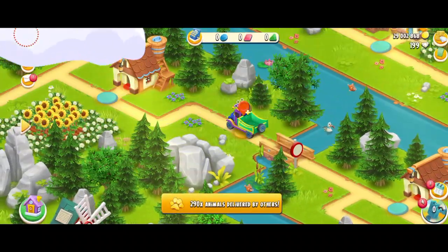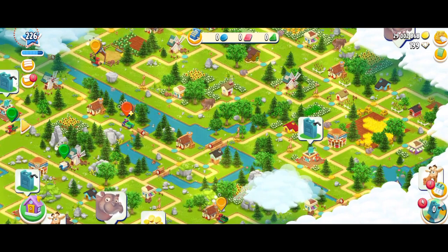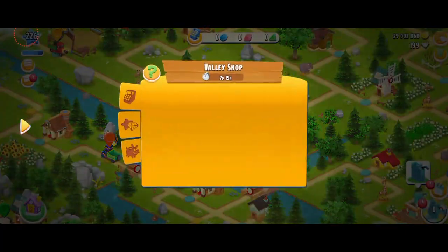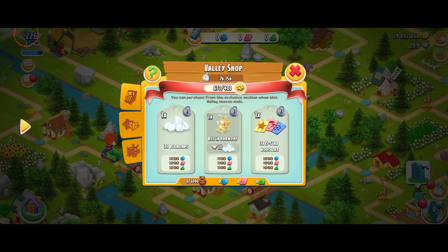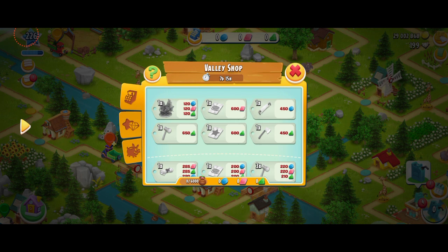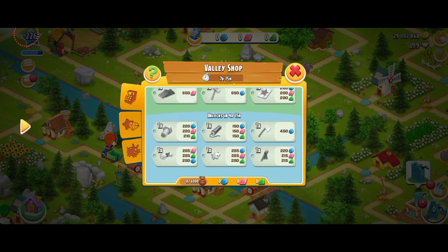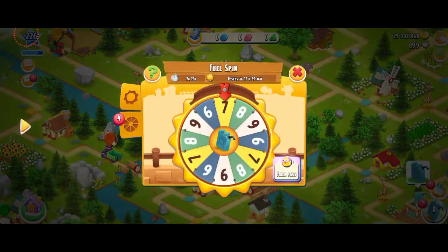The Valley did start two weeks ago, so I'm kind of late and I still haven't played it. You can see this is a Valley map this time and I see a lot of animals - I think it's going to be so much fun. The first thing I always do when I enter the Valley, I check the shop. You're going to get 30 diamonds as usual. There's going to be this cool deco called the Bee in Harmony - I think it's been inspired from the country Thailand. You're also going to get these boosters: Tom, XP, and the boat one. For my common shop, I'm getting two expansion permits and two puzzle pieces.